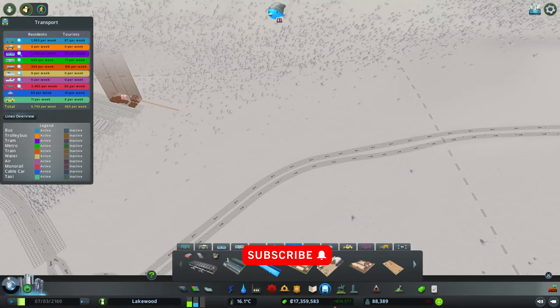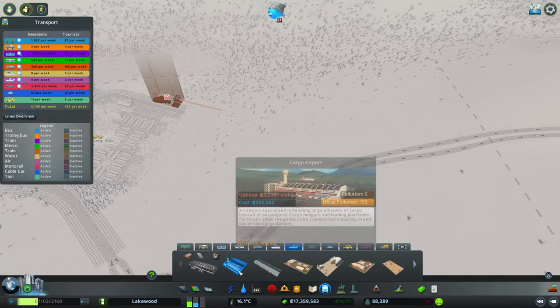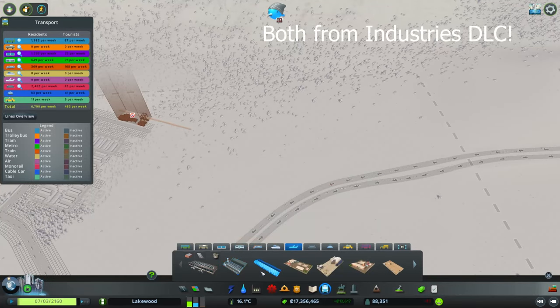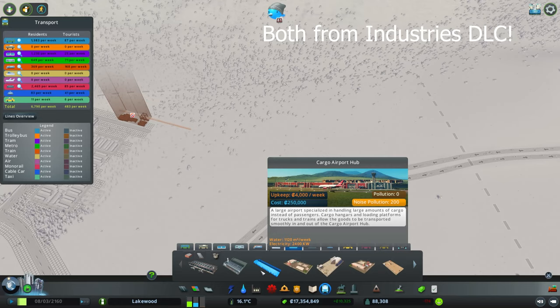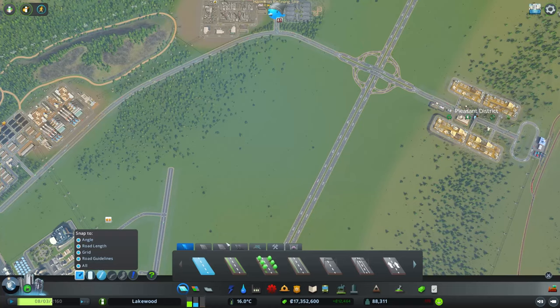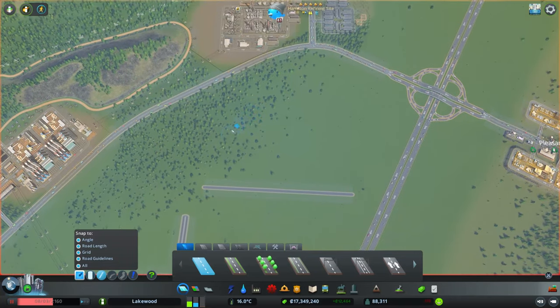We've got two options for our Cargo Airports. Going down into the transport menu at the bottom under the Air Transport tab, the first one on the left is the Cargo Airport, which I'm pretty sure came with the base game, and then to the right of that we have the Cargo Airport Hub.